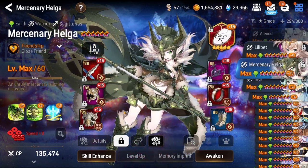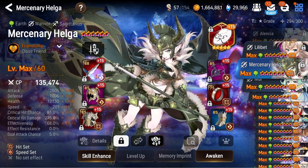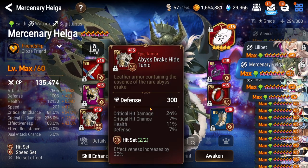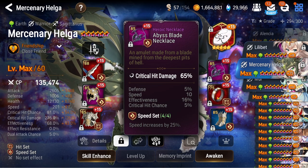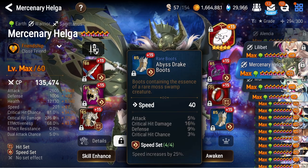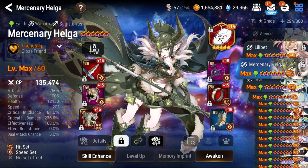Moving on, Helga — I used her in that one joke RTA video. She was originally planned for ice expeditions, but it turns out I have slightly better teams for that. She gives herself an effectiveness buff so she doesn't need a ton of effectiveness to work in expeditions. She's on complete garbage gear and wearing Anti-Magic Mask — because why not give yourself random buffs for two turns at the start?